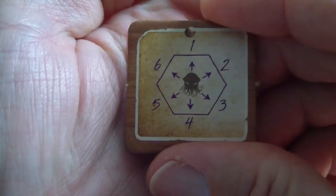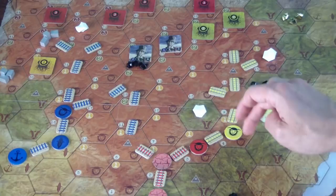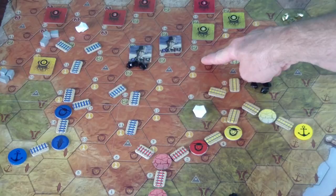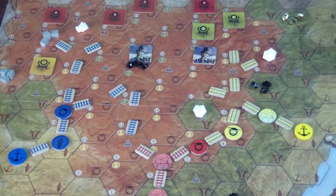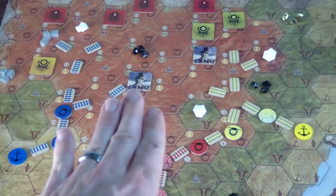The zombie on the furthest right is four away from both targets and five away from the port. Starting from the top and working clockwise, one space here would be one step closer to both of them, so that zombie will move. The other zombie has a farm three away and these are four away, so it moves all the way around to the first space closer to that sheep farm. That brought the zombies a lot closer — one is right on the blue rails, and the other is only one away from the yellow rail.